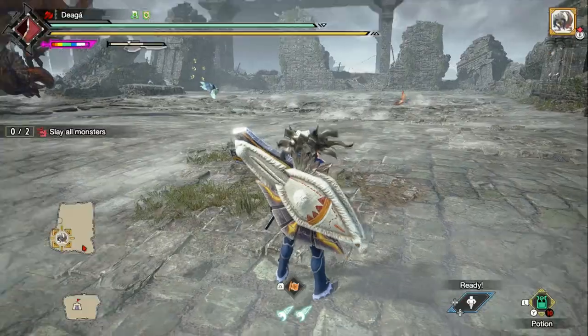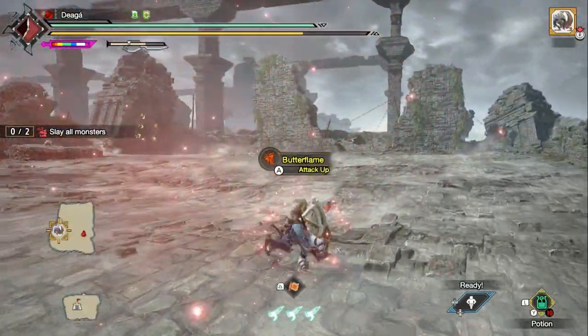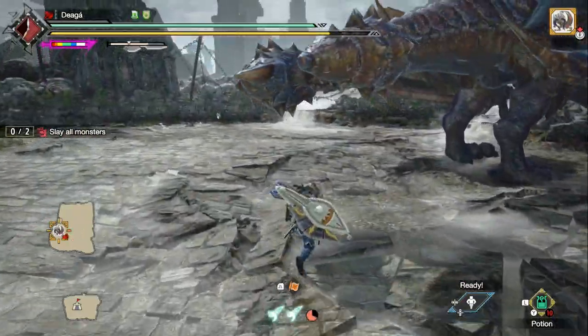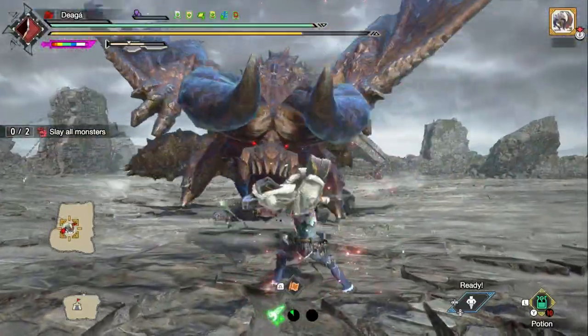The quest starts out with Apex Diablos, which is the one with less HP, but much more threatening in my opinion. Here I want to engage the Apex from the tip of its tail, so I can counter its roar and hit its face.